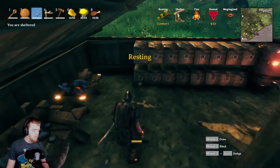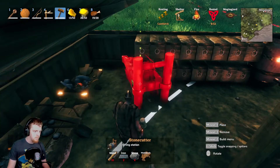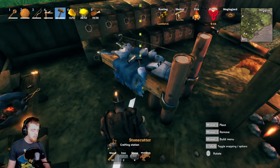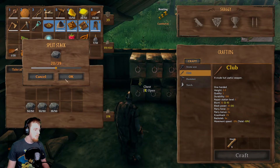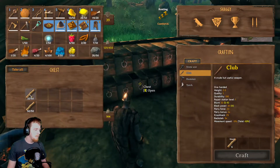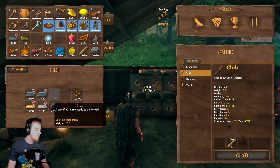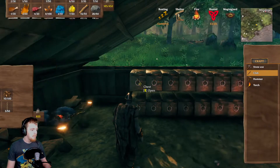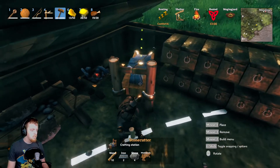If we can make the stone cutter — let's see, looking — stone cutter. It's two iron, four stone, and ten wood. Can you tell I'm rusty? Oh, it's that one — yeah. Take one out of my stack. Stone cutter. Okay.